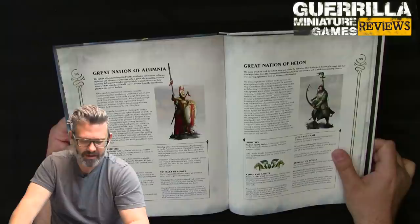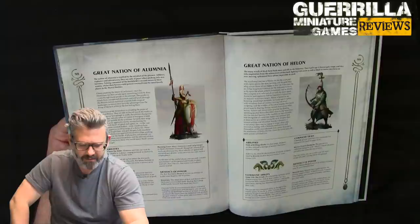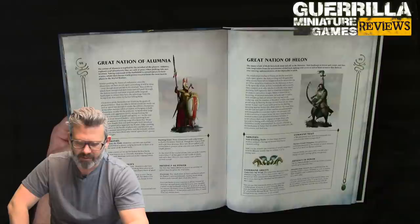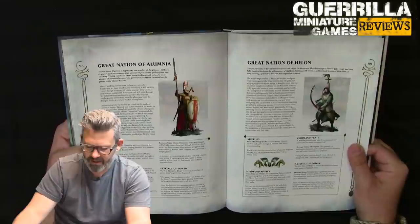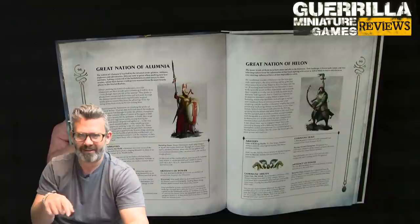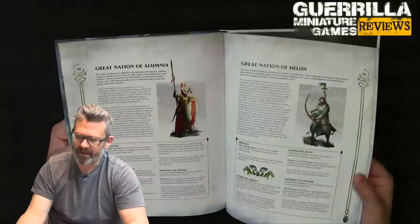The Alumnia ability is Claim the Field: after armies are set up and before the first battle round, up to three friendly Alumnia Vanari or Cenari units can make a normal move but can't run — so you can advance your line a bit. Seize the Moment command ability: if used in your charge phase, a friendly Alumnia unit that ran can still charge. Command Traits include Burning Gaze — in the combat phase, pick an enemy within 3; roll a dice and on a 2+ they suffer a mortal wound — he shoots eye lasers! Artifact Waystone: once per battle in your movement phase, instead of a normal move, pick a point within 12, remove the bearer and set them up within 1 of that point and more than 3 from the enemy. You just bamf. You're Nightcrawler.